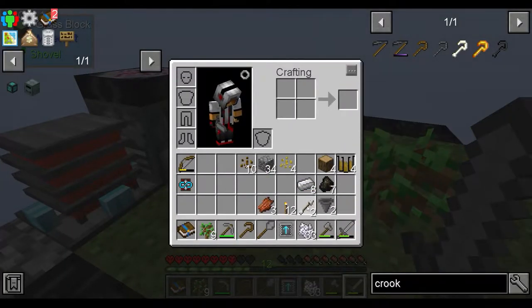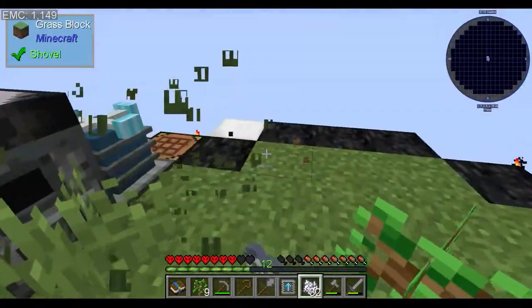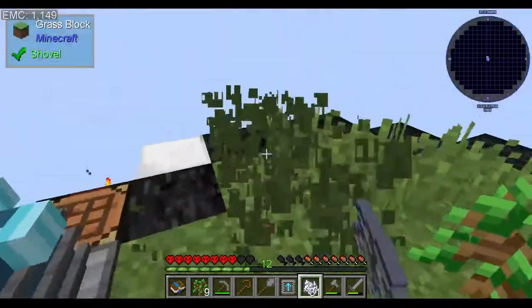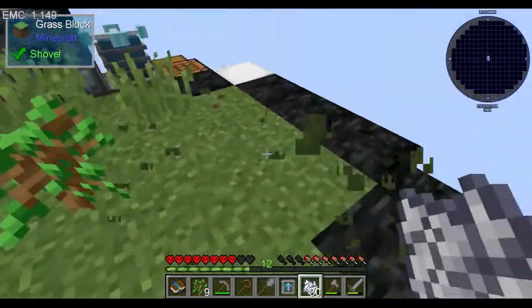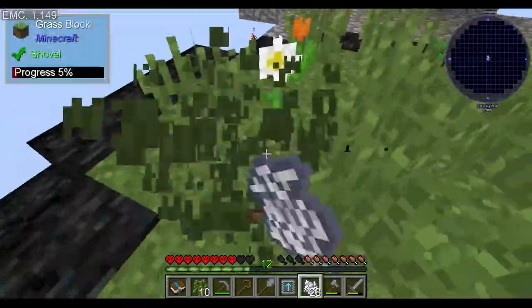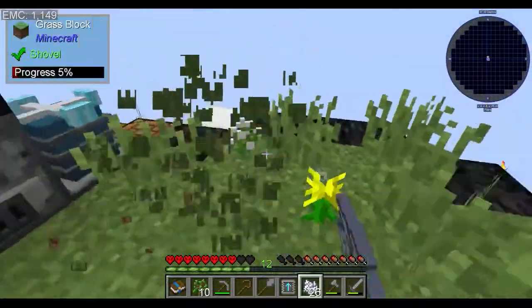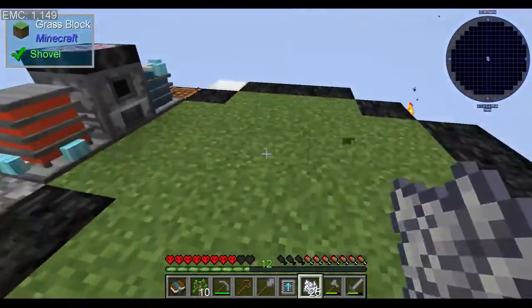So we can break down the bone into bone meal and start bone mealing the area. We finished the gunpowder quest and the furnace - 1800. We'll just keep on breaking down everything. So the more things we break down, the more elemental energy we can collect.